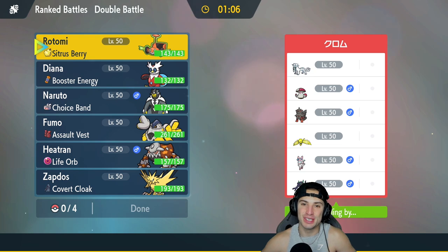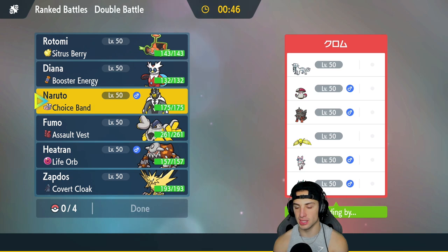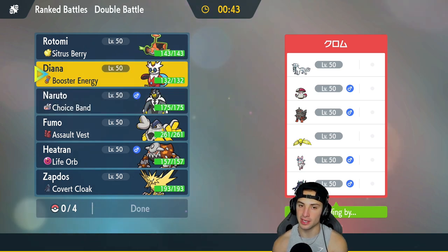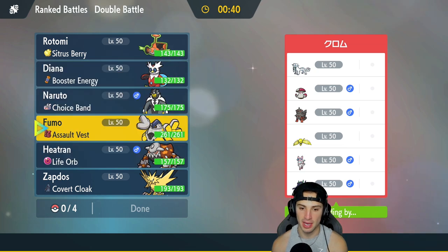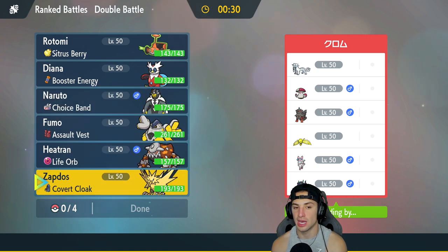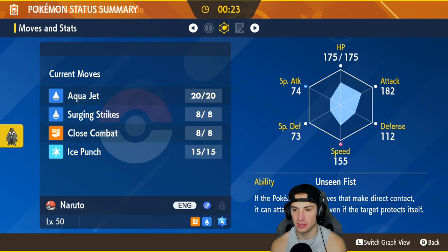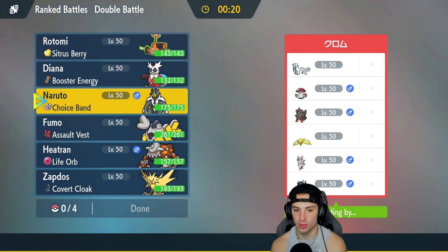Final match and your boy is 2-0 — looking to go for a perfect record. We're going up against Chien-Pao, Amoonguss, Arcanine, Suicune, Regieleki, Sylveon, and Grimmsnarl. I think they'll lead Grimmsnarl to set up screens. Pokemon I have to watch out for: Arcanine alongside Chien-Pao — they can just get first-turn priority with big damage. I'm thinking Iron Bundle with Urshifu — take speed control and attack. Bring Iron Hands to the back end, and also Heatran and Rotom Mow.